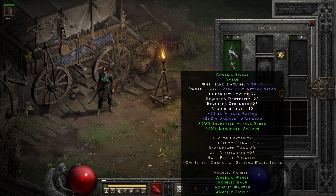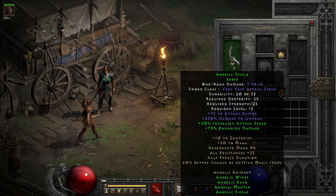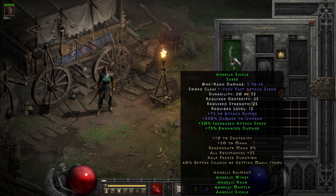Starting with the sword, the least desired part of the set, but still pretty good for low level kick builds, we have the two part bonus that raises its damage a little bit, and a three part bonus that grants it the desired attack speed boost. Generally, the main situations where I would be using this, the full set will work fine, with the sword being the first item I start cutting later on.